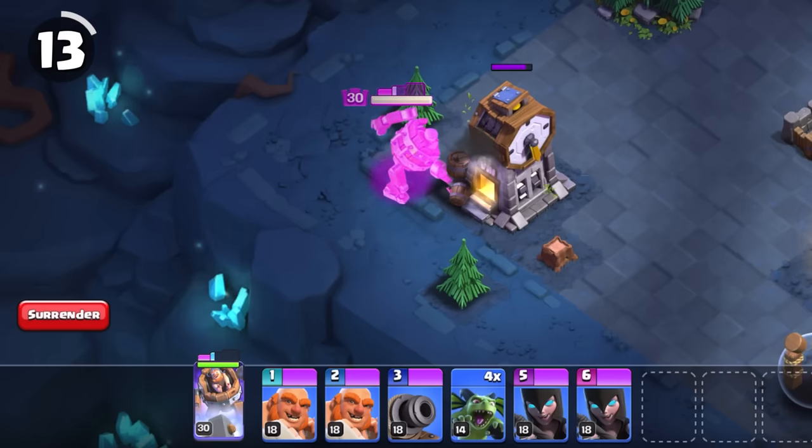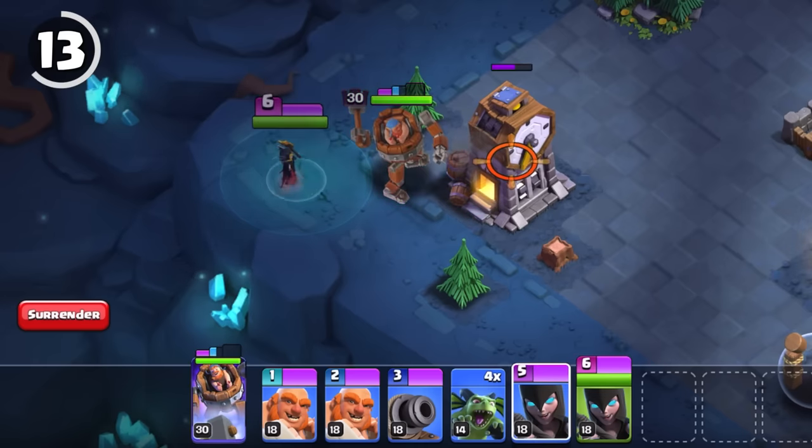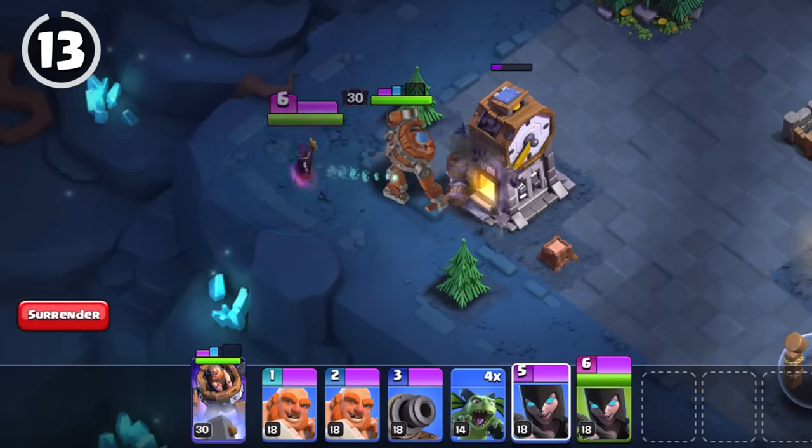Holding any builder base troop or hero during an attack will highlight them purple, which makes it easier to spot them.